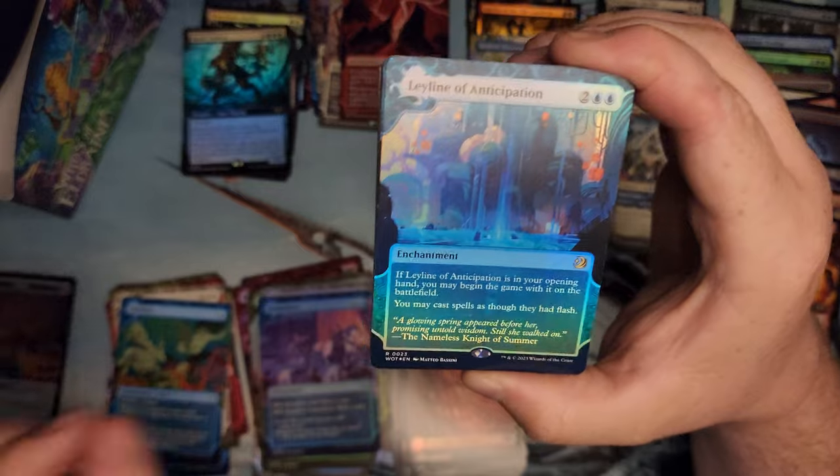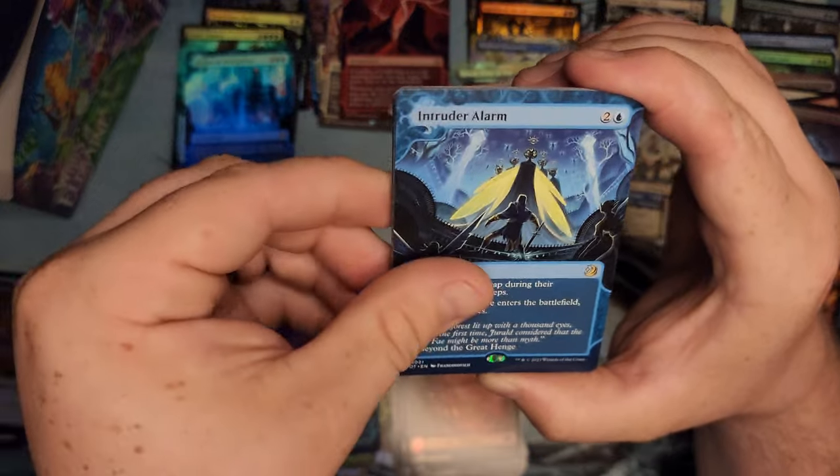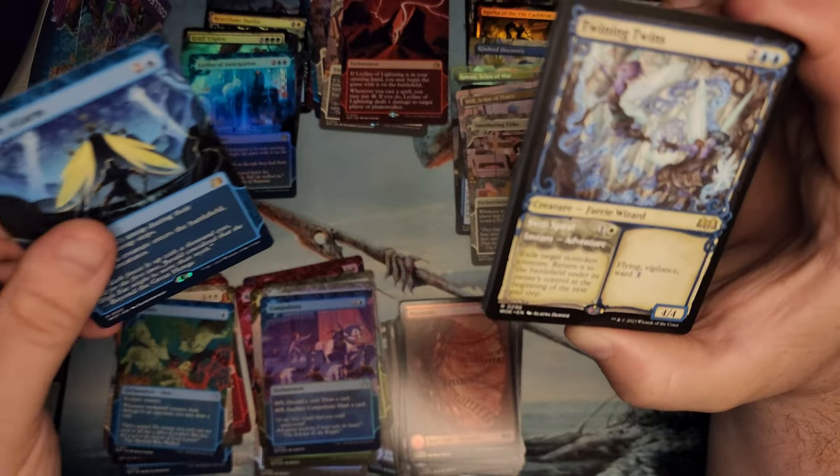Ley Line of Anticipation is our last one there, and then we get an Intruder Alarm. Wow. This slot's been pretty good, huh?